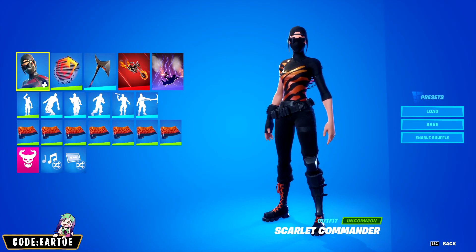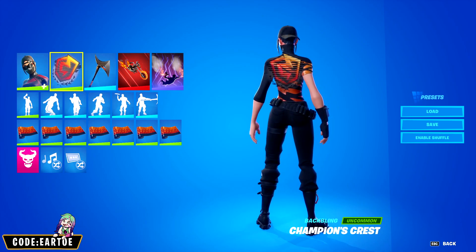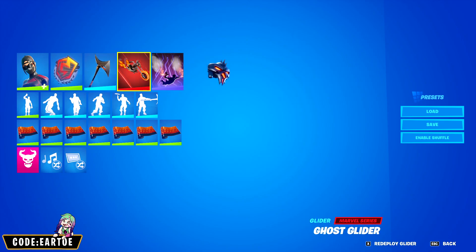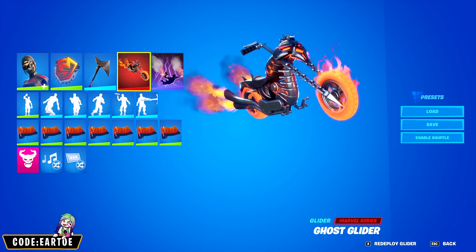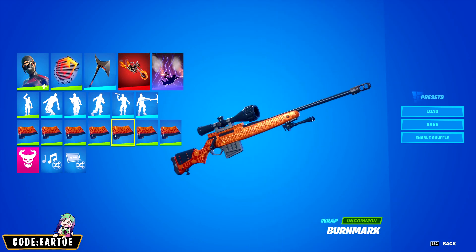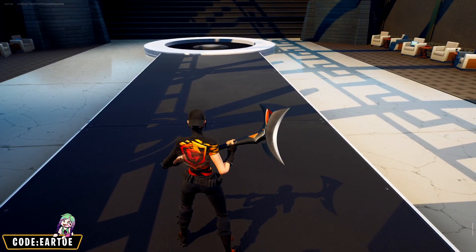Next we have another combo for Scarlet Commander. For the back bling I have Champion's Crest, for the pickaxe Rebel Slice, for the glider Ghost Glider, for the wrap Bird Mark. Let's see how this works in game.